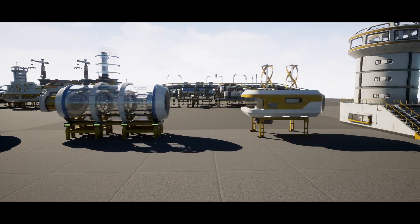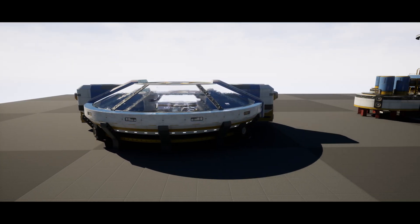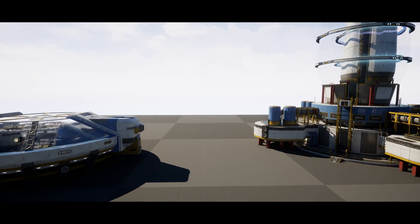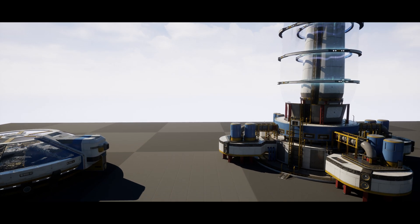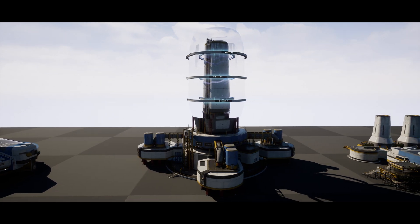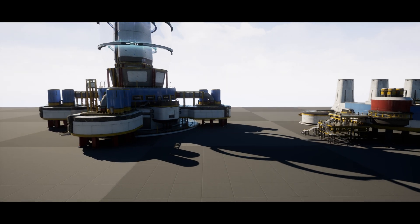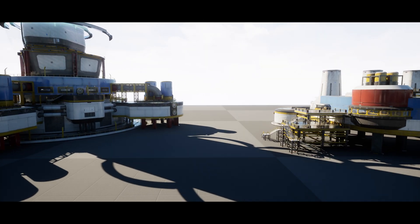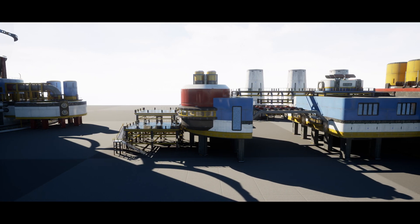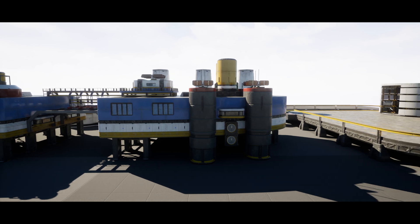These look absolutely amazing — sci-fi-esque assets, with some modular and some prefab. In total, there are 60 unique actors with 681 unique meshes. There's no collision on these by default, so you'll have to add that yourself, since they were made for cinematics. The vertex count is 19.7 million combined, and there are no LODs. There are 63 materials and material instances, 459 textures, all at 2K resolution.